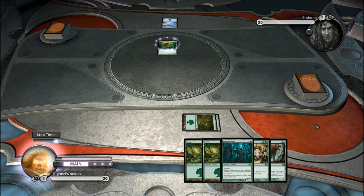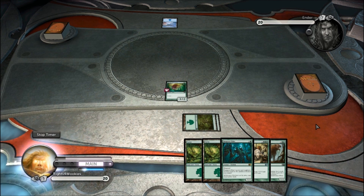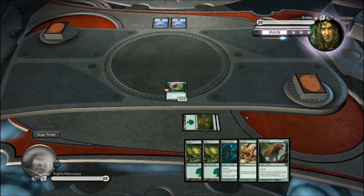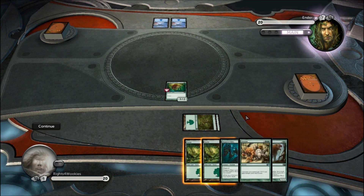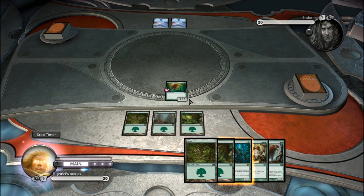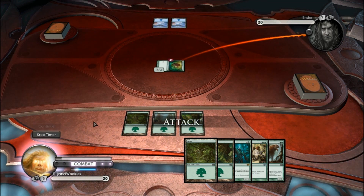I just drew Dungrove Elder, which is really nice, so I can play that next turn. In case you're wondering why I have the Cub in here, this is a pre-DLC game, so I think I still had Stomper Cub in my trim. I'm going to swing in with my Garruk's Companion, and then second main I'm going to lay my Dungrove Elder, who's going to be a 3/3.